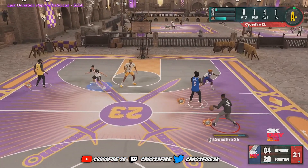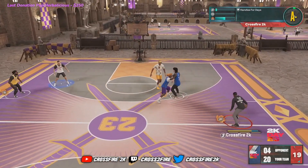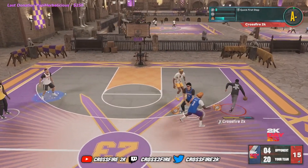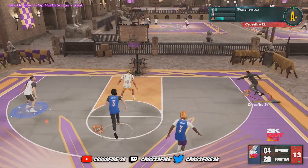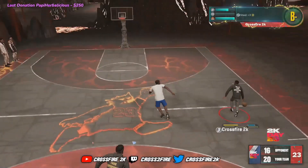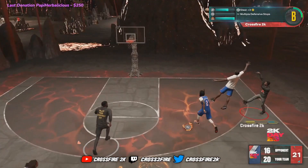I spent about six hours today in the MyBuilder trying to find the best possible 6'1 guard build, and I did it. 18 finishing, 24 shooting, 26 playmaking, and 18 defensive. This build is a demigod.